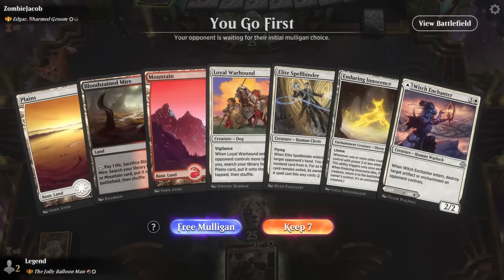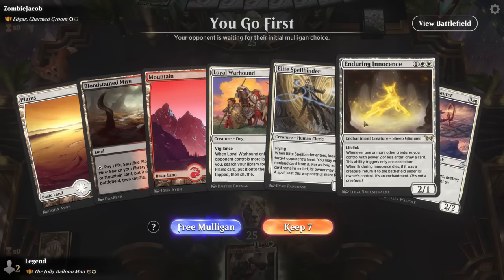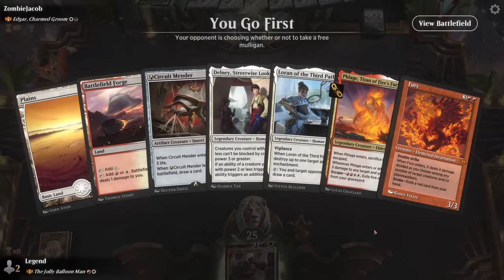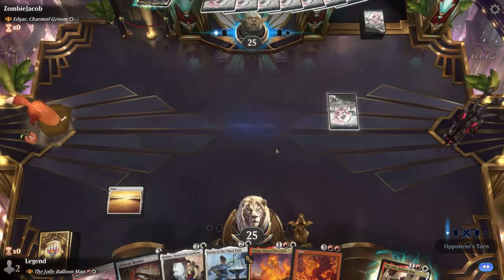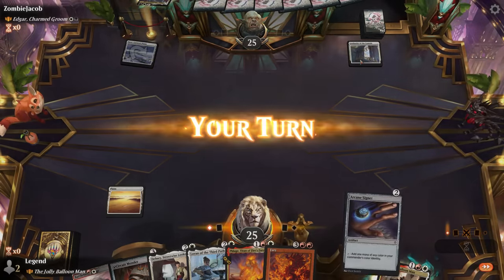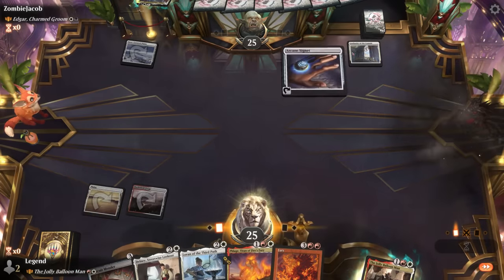Game 2: we're on the play facing Edgar Charmed Groom — a black-white vampires deck. Our hand on the play has War Hound, Enduring Innocence (not many two-power creatures to draw cards from), which is a bit disjointed. We need to hit an extra land drop at the very least. Fury and Flage give us some much-needed interaction. The opponent's Authority of the Consuls will make our creatures enter tapped, making Balloon Man activations less exciting — but we've got Loran to destroy it.